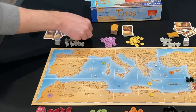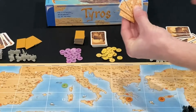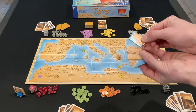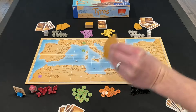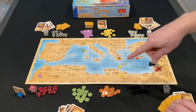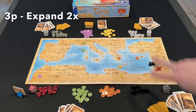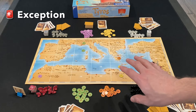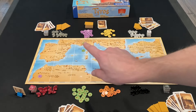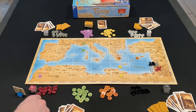If the next player plays the 22 tile, which is adjacent to both yellow and orange, they can choose which color to expand. If a player doesn't have any tiles directly adjacent to any of the colors, they just show opponents their hand and say they can't play one. They secretly choose one, put it on the bottom of the stack, and draw the top tile — but they will not place a colored empire token on that turn. In a four-player game, you only go around the table once. In a three-player game, you always go twice around the table expanding empires.